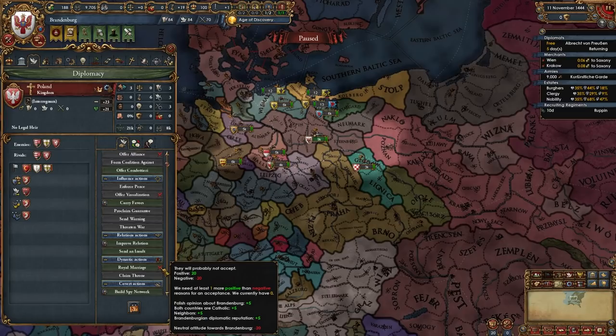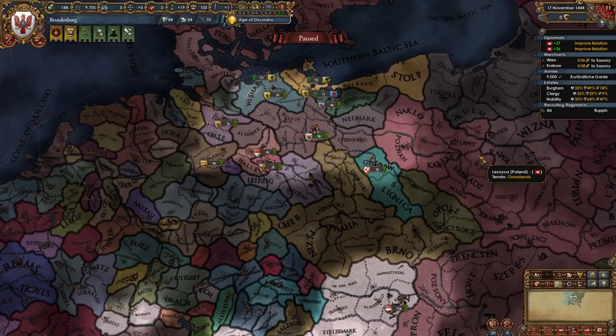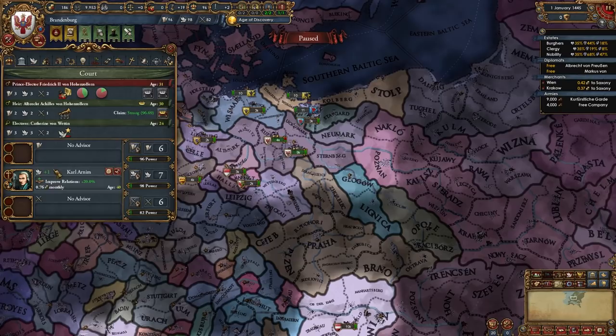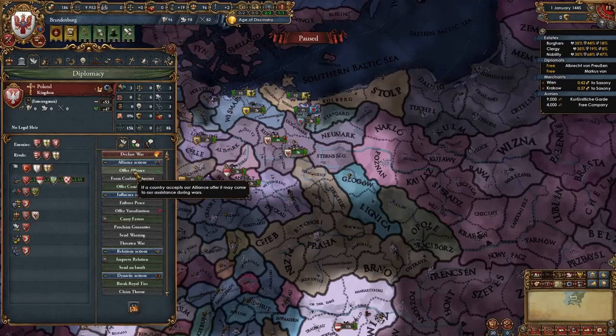First I'm gonna ally Austria and then I'm gonna start improving relations with Poland so I can royal marry them, and once this guy comes back I'm also gonna start doing the same with Bohemia so I can also royal marry them. I've sent both of those guys to improve relations with Bohemia and Poland, and now we're gonna wait for December 12th and for the free company to finish recruiting. The free army is recruited and I have married both Bohemia and Poland — it was enough for just one month tick to go by for them to be willing to royal marry me thanks to the improved relations guy. If you have a diplo rep guy they will immediately be able to royal marry you.